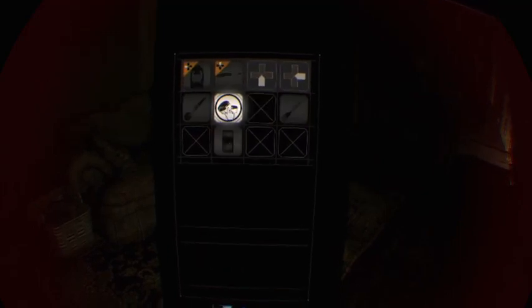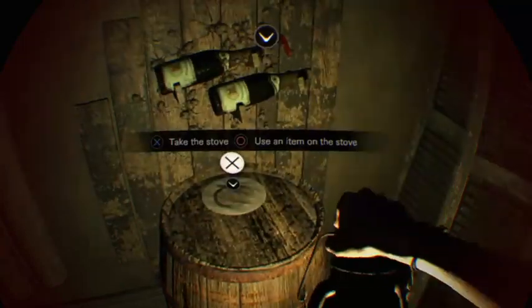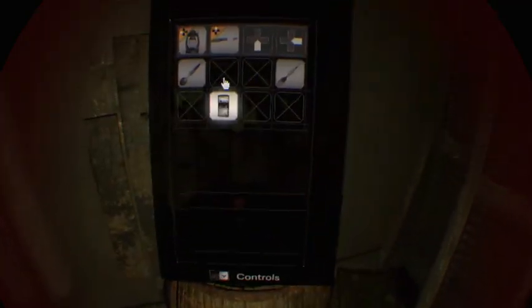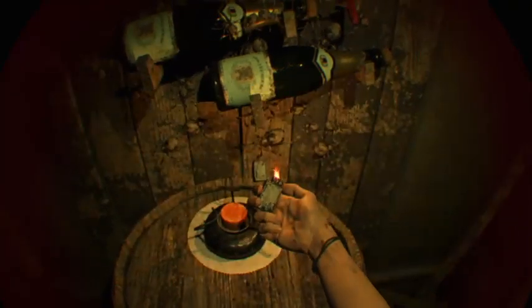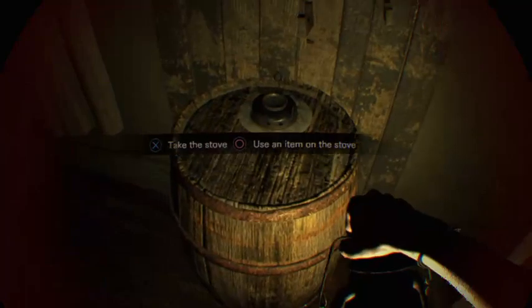Maybe if we use the knife... no. Why can't we just use the knife to get the corks out? Oh - we were supposed to add fuel to the stove! I'm such an idiot. Holy cow, okay grab that. Grab it, you dummy. Take the stove.